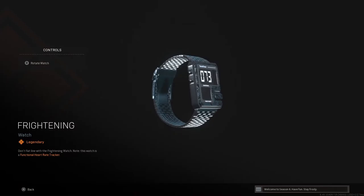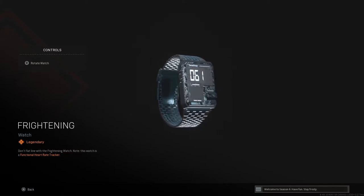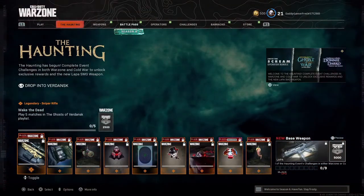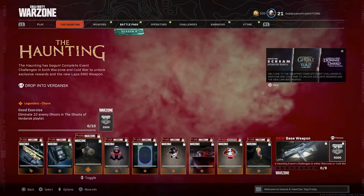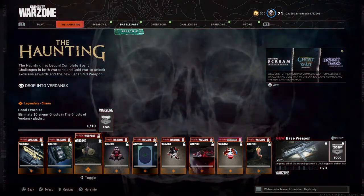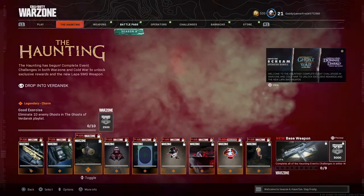I don't really care what my character has on his wrist so I never look at my watch, but this one does have a new frightening meter — a heart rate tracker on the watch so you can see your heart rate when you look down. That's pretty cool. The next challenges are: play five matches in the Ghost of Verdansk playlist, and eliminate 10 enemy ghosts in the Ghost of Verdansk playlist, which gets you a weapon charm.